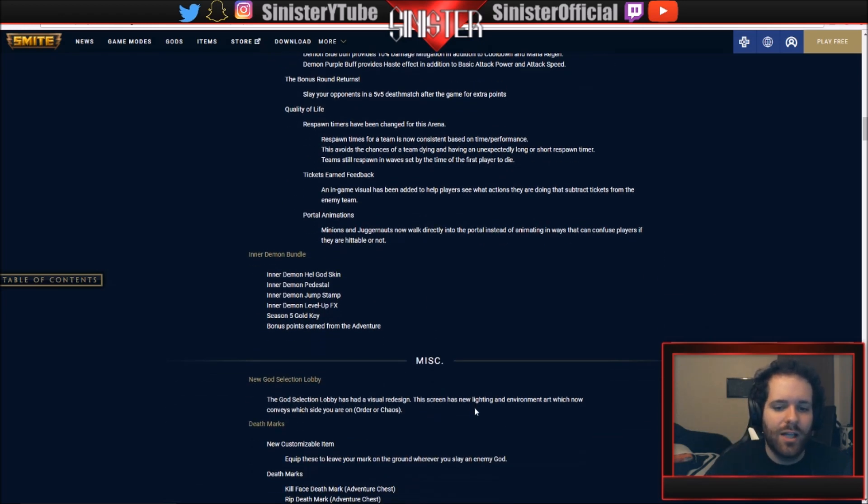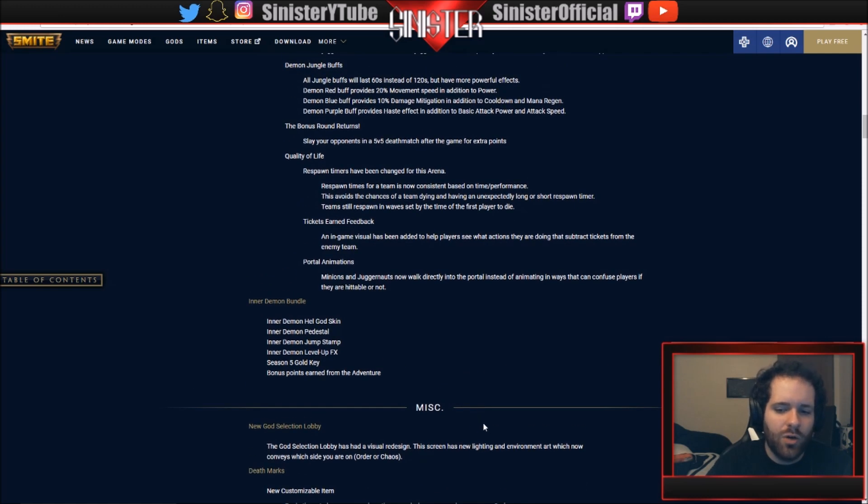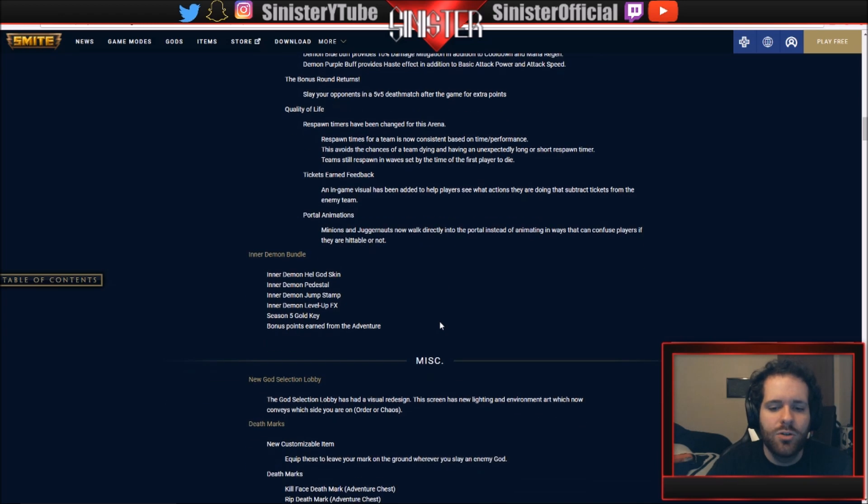New god selection lobby: they changed the lighting and environment art to convey which side you're on - order or chaos - so you can know before getting into the game. It will also let you know beforehand if you're on the higher or lower Elo side. Death marks is the new customizable item - equip these to leave your mark on the ground whenever you slay an enemy god.